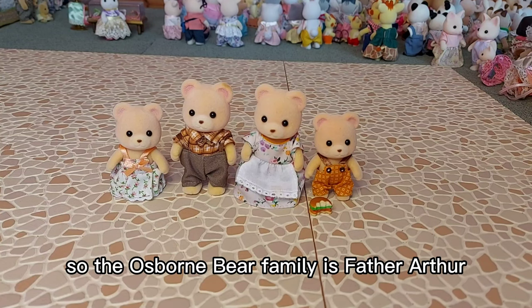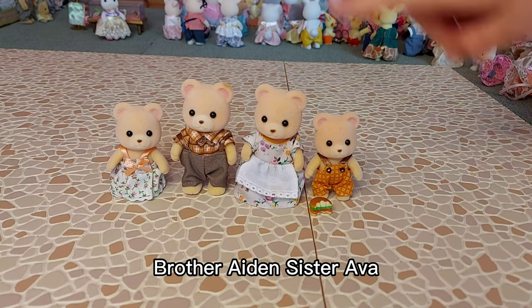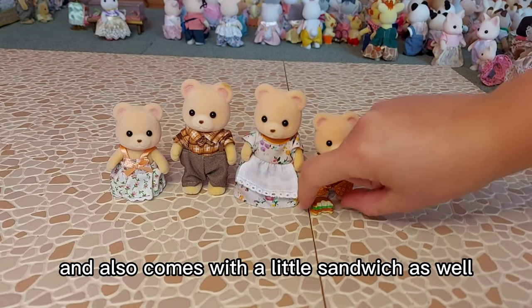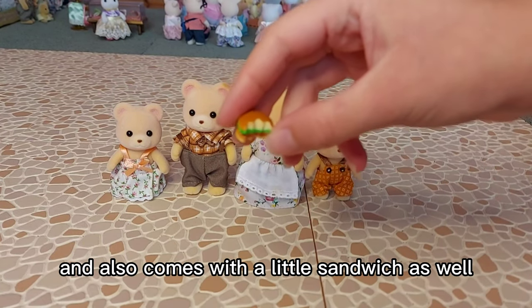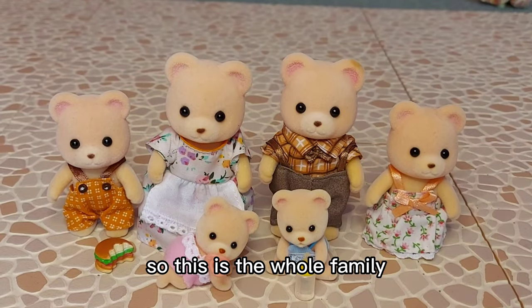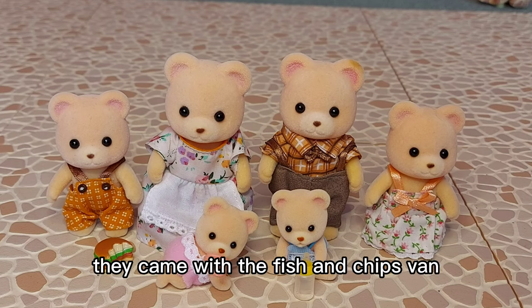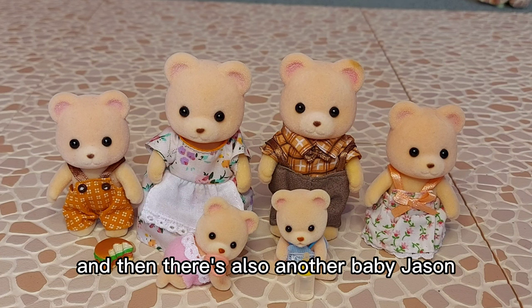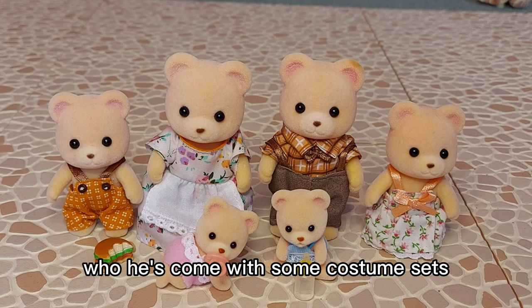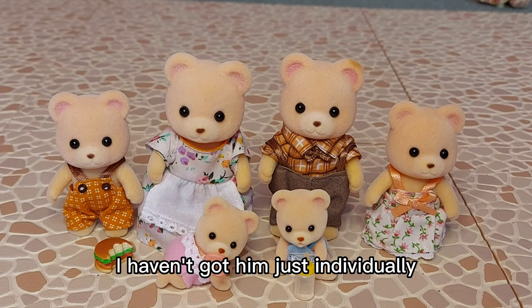The Osborne Bear family is father Arthur, mother Carol, brother Aiden, sister Ava, and it also comes with a little sandwich. Here are the twin babies Bradley and Casey — so this is the whole family with the twins. They do actually come with an aunt and uncle, Francesca and Finley, who came with the fish and chips van. There's also another baby, Jason, who came with costume sets and blind bag sets — I haven't got him individually.